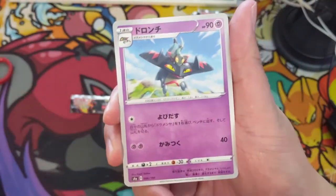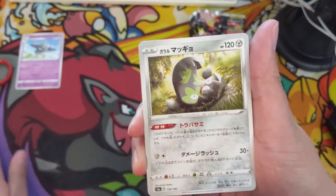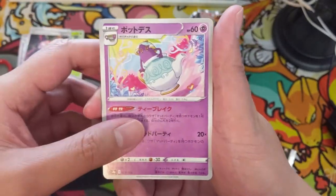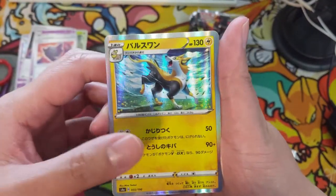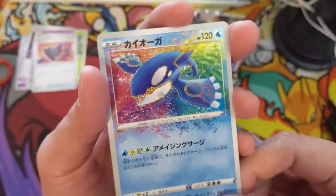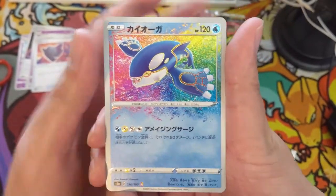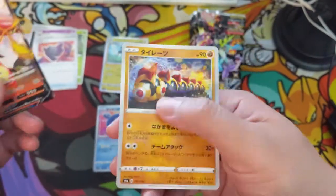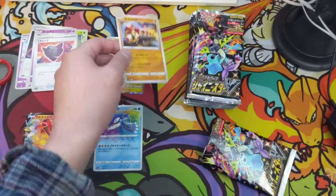Pack one: we got the Dragapult — no, this is the stage one. Rowlet, Aurora Energy, Teapot, this is Mad Party I think, the shield, a bolt — and ooh, amazing rare off the bat! We got Kyogre. I don't remember what Kyogre's attack is but these amazing rares look really good. And then a Centiskorch into Phalanx — this is that new one, I have no idea what to call this but it is pretty cool.